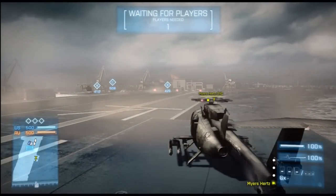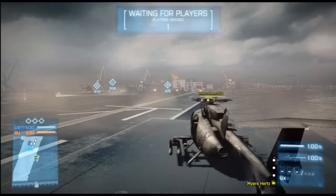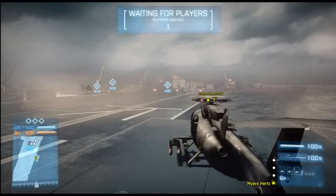The helicopter we'll be flying today is the AH-6J Scout Helicopter. I found myself a nice empty Noshihara Canals Conquest map, because there's three available, so even if two other people join, I should be able to respawn back into one if anything goes wrong.